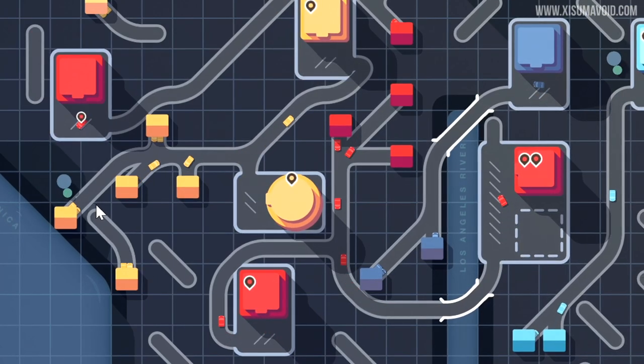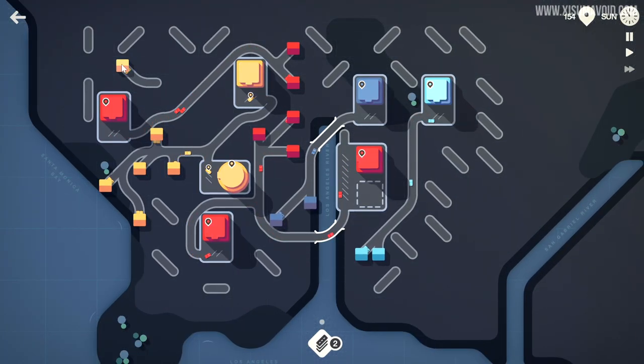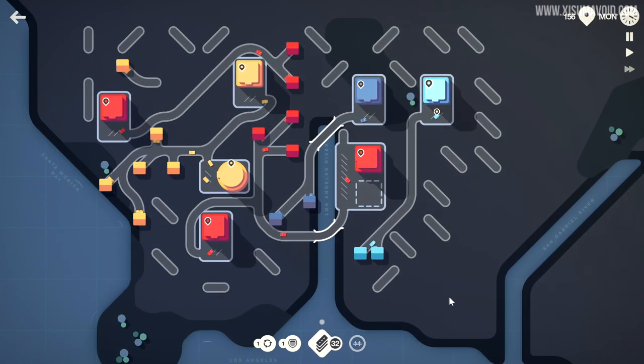This one upgraded and gave us an extra house — there's actually enough room to bring that one around the back if needed. I don't think we're going to use roundabouts a lot, and as you can see we are using a lot of road tiles, so for now I'm going to select that one.